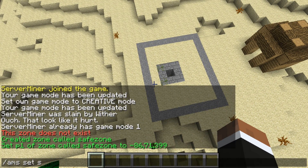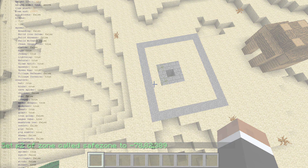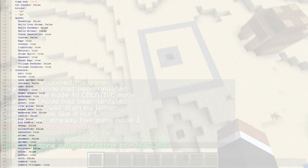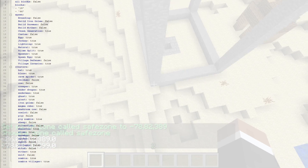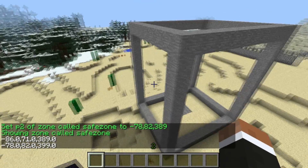On top of that you can easily create safe zones in which mobs won't spawn at all. The config is easy to understand, so Anti-Mob Spawn is not hard to set up at all. Fifth place for Anti-Mob Spawn.